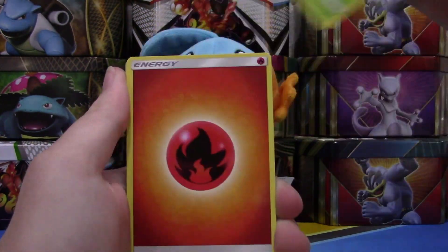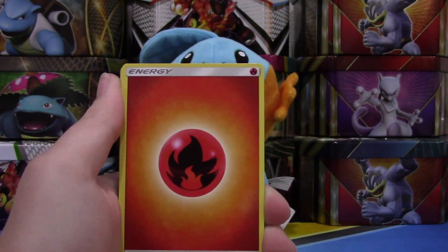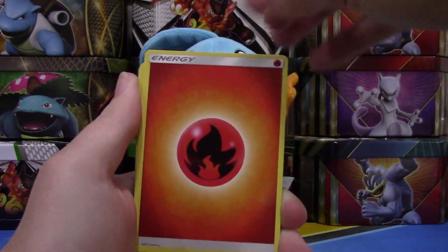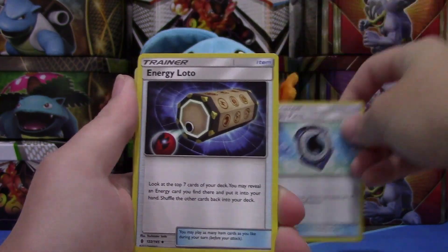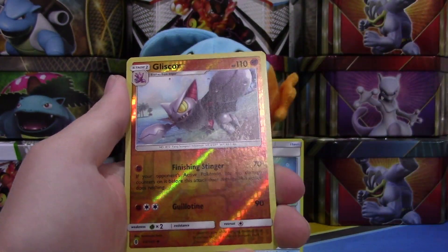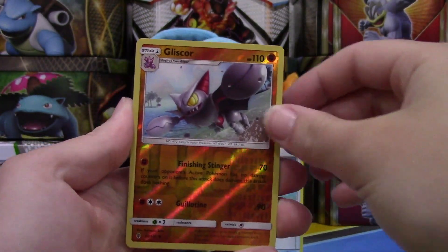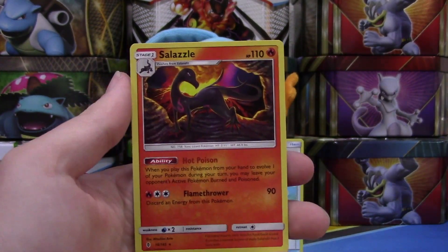We have Machop, Petilil, Fire Energy, and by the way I'm going to give you guys this code for being patient with us, so hopefully you get that code and get something awesome. We have an Aqua Patch — that's a good card. We have an Energy Lotto, a Komala, our Reverse is a Gliscor, which is just an uncommon card, and our Rare is just a regular Rare Lurantis.